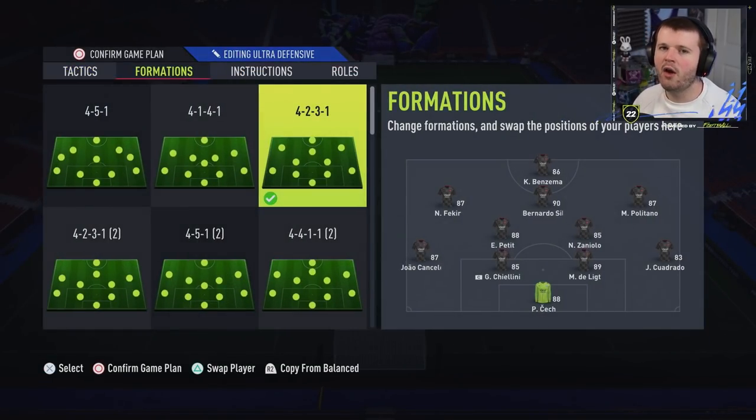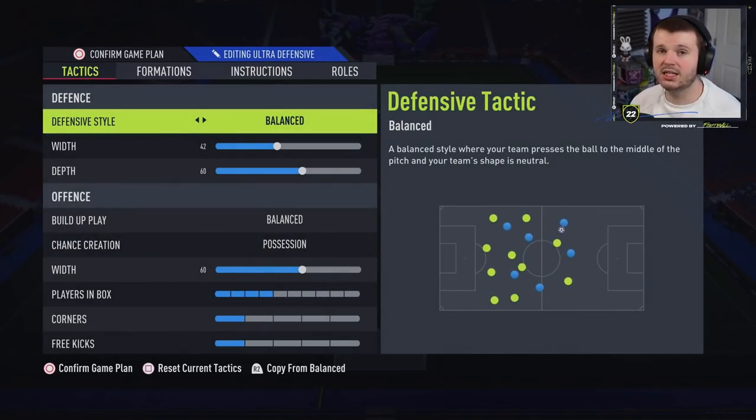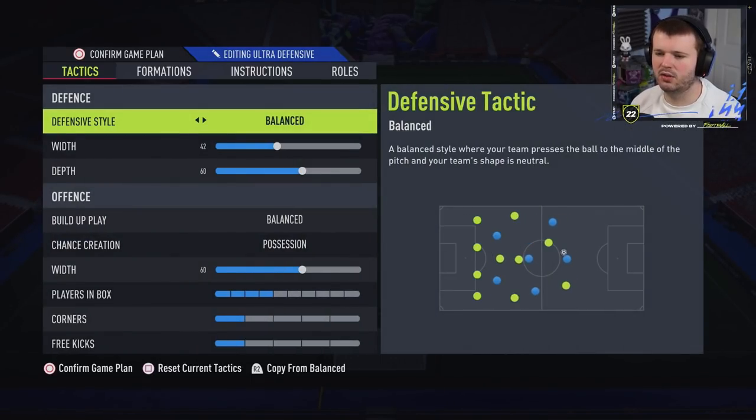The first one we're going to talk about is the ultra defensive 4-2-3-1. We use game plans to switch between these. I use the 4-2-3-1 when I'm up against someone equally as good as me, maybe better, or I'm very worried about their Mbappé, their Ronaldo, their Neymar — just a very solid team. It's the most sound formation in the game for me, with two defensive mids.